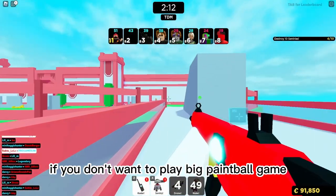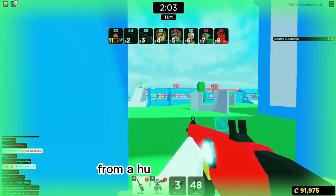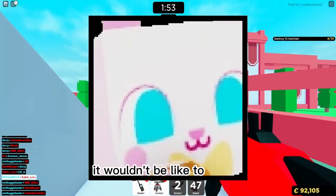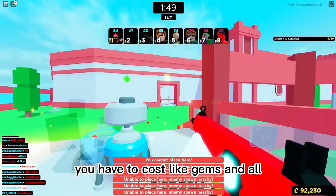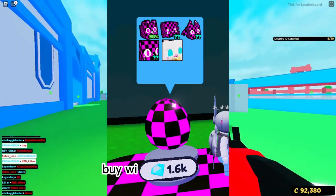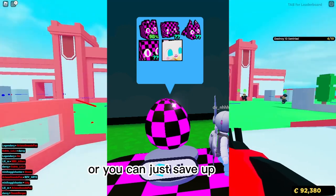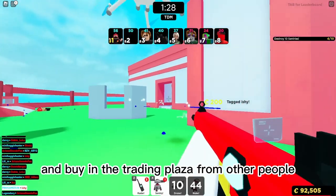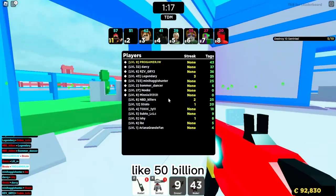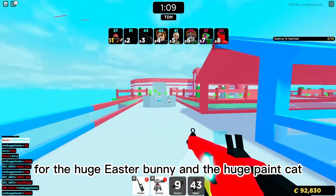If you don't want to play Big Paintball, you still have a chance of getting a huge pet from the Huge Easter Bunny — it will be in the game. It won't be totally free though; you'll have to spend gems. So look out for that, or you can save up gems and buy it in the trading plaza from other people. I think the rough price will be around 50 to 60 billion for the Huge Easter Bunny.